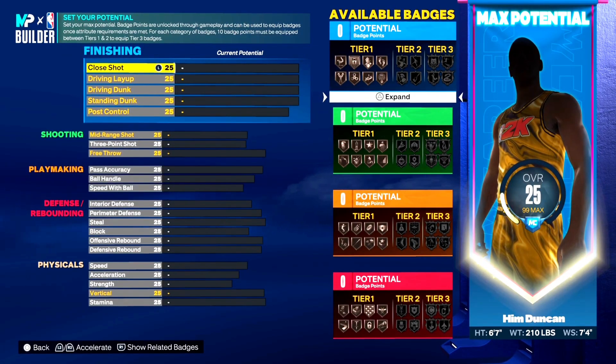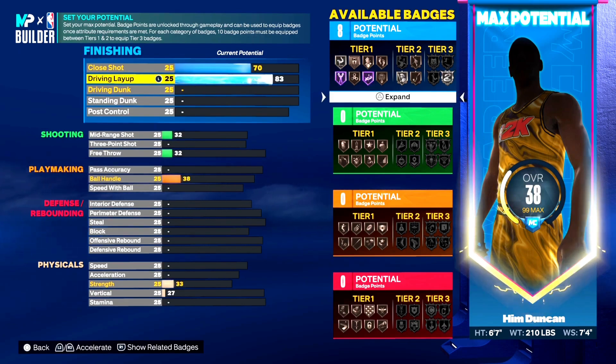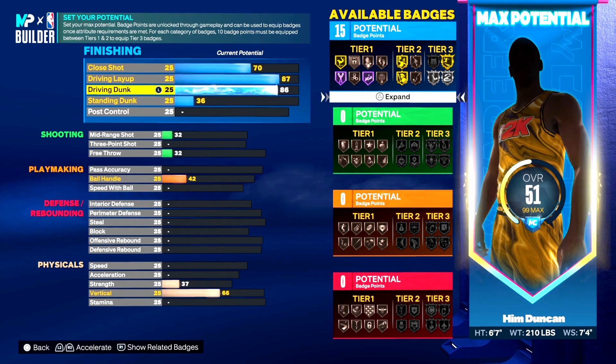Here we got the actual build. Starting with the finishing category — close shot goes up to a 70. Next, driving layup, bump that up to an 87, and you get silver slithery. But once you throw that extra badge point on in this category, you can bump slithery up to gold, so don't worry about the silver. Next, driving dunk, put that to an 86 — with that extra badge point you get gold slithery finisher. Then standing dunk, move that up to 40.